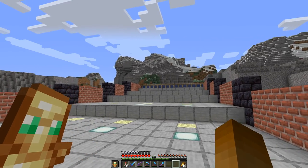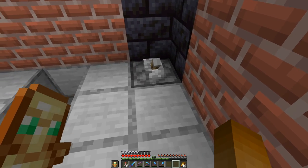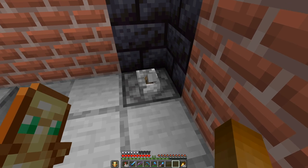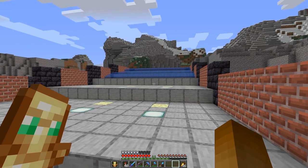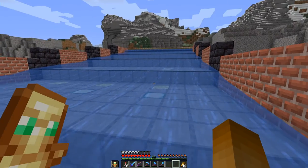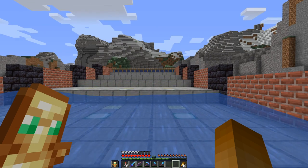Redstone is now in. As you can see all pistons are extended holding back the water. And here I have a sticky piston with a lever on top, and a slime block below attached to a redstone block which powers a redstone line that goes all the way back there, powering and depowering the pistons. So all that remains is the walls and the roofs.